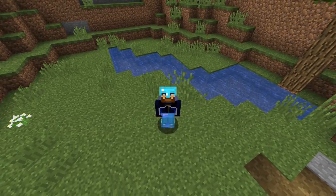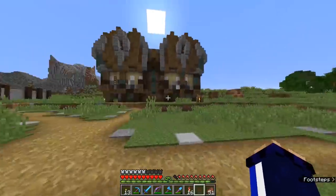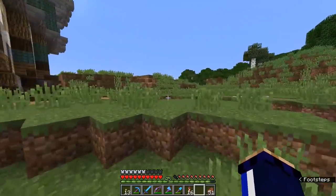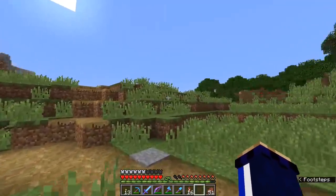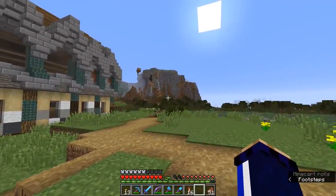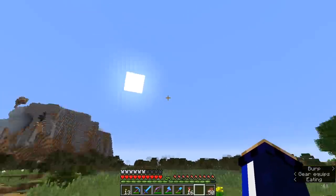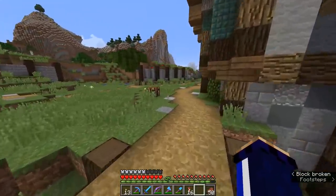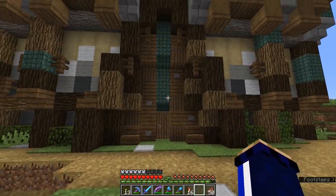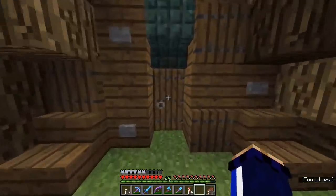Hello everyone, my name is Pixlriffs and welcome back to the Minecraft Survival Guide. Today we are going to make ourselves a mob farm — a large-scale general mob farm instead of the mob spawners we've been dealing with throughout the rest of the series. This is going to be a giant dark room that we use to spawn mobs, funneled into a kill chamber where we'll harvest lots of mob drops. We're going to be able to kill skeletons, spiders, zombies, witches, creepers — all of that stuff.